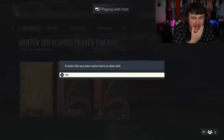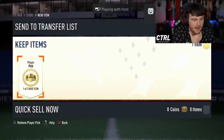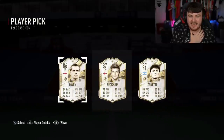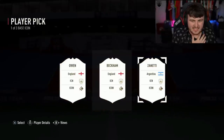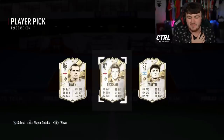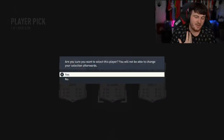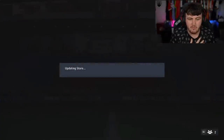This is a winter wildcard pack — so we got the icon player pick and a winter wildcard pack. That's a W. The best there is Zanetti. You can play right-back or left-back to be fair. Beckham's okay — he's got a really good free kick run-up. He's picking Beckham. Fair enough. I respect that. Not a great icon player pick though.